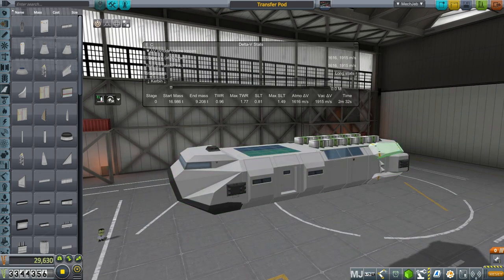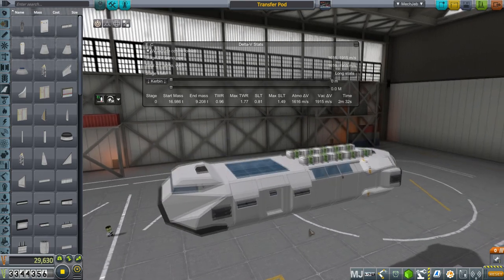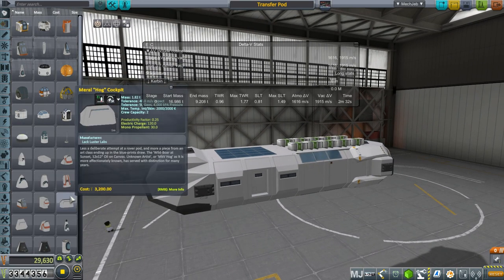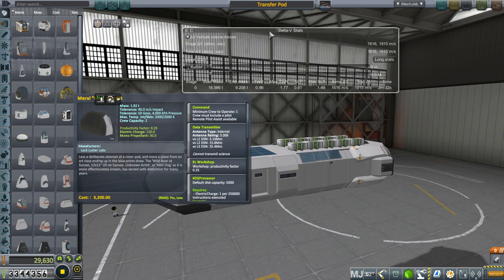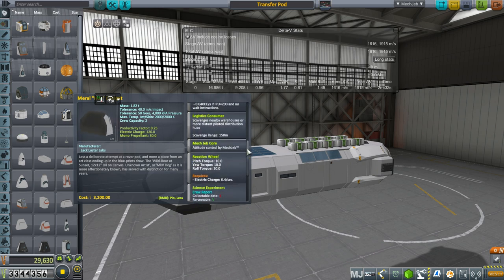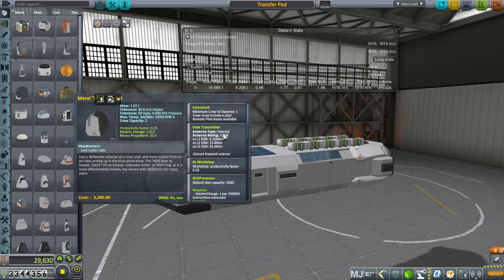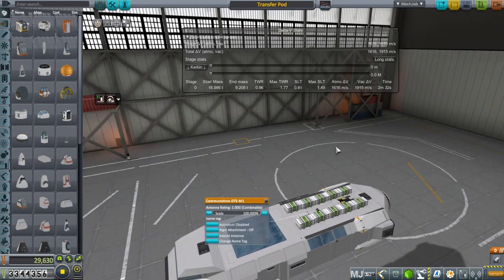And for that we have this. This is primarily Lackluster Labs parts, which I just love in general. In this case we have this hog cockpit up front, which carries two crew, 1.82 tons - very reasonable. It has a reaction wheel of 10 torque and all the logistics stuff too.